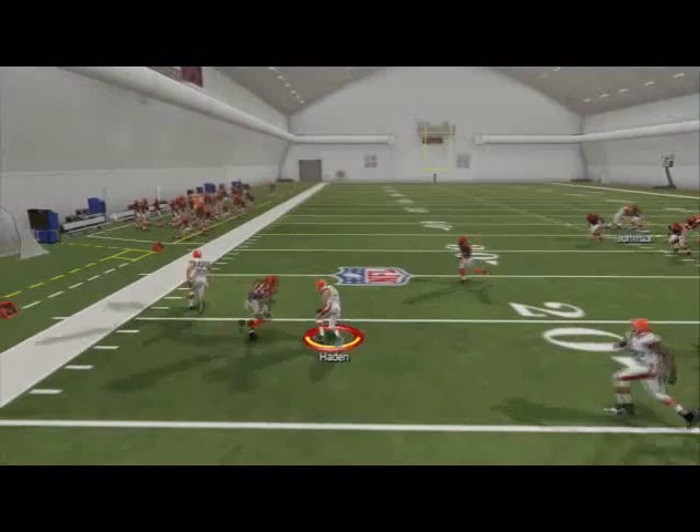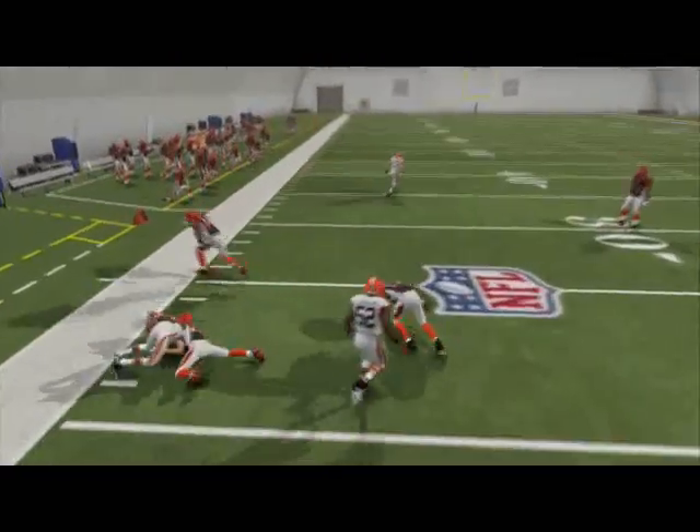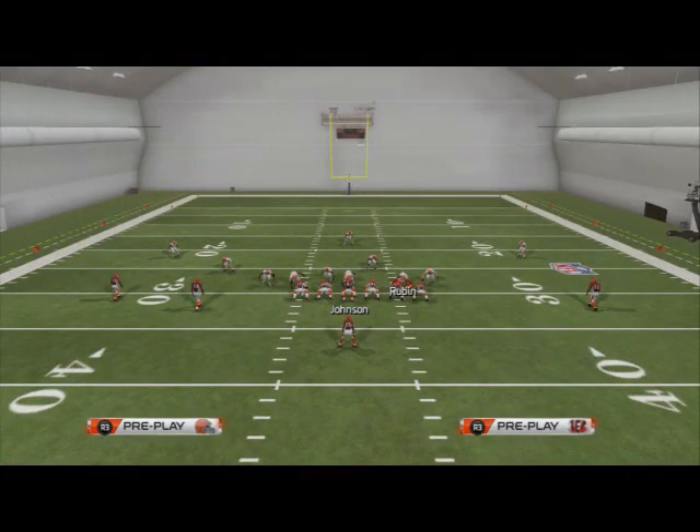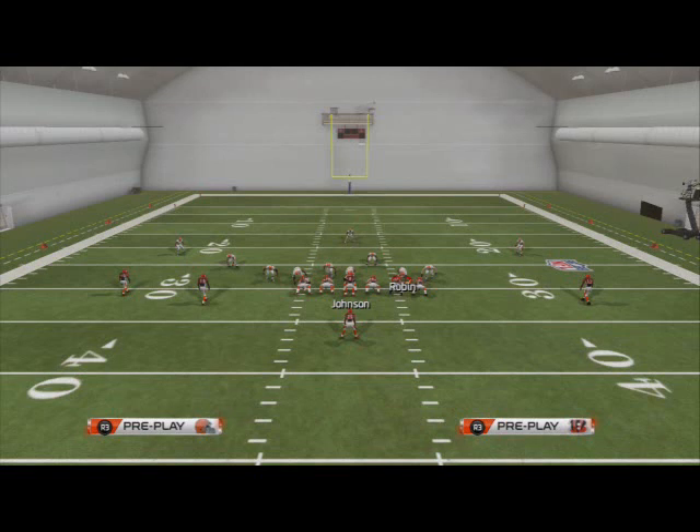You're going to see that this yellow zone is going to stop the out routes cold. You see how they're going to throw right into Joe Hayden. Joe Hayden has really good catch rating. And it's a lot better, in my opinion, to cover an out route than Scott Fujita on the Cleveland Browns. So when using teams like the Browns, I like to use this tactic.